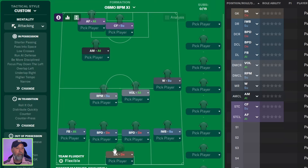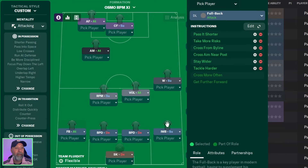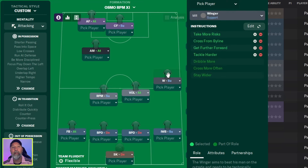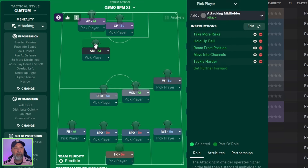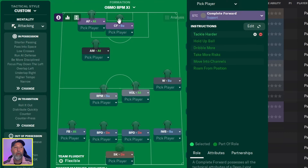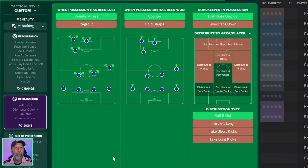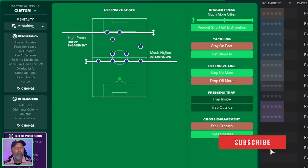Let's take a look at the Osmo RPM XI tactic itself. Sweeper keeper in defense; fullback in attack on the left, inverted wingback on the right in support; ball-playing defenders centrally; a roaming playmaker in support next to a Segundo Volante in attack next to a winger in support; an attacking midfielder on the left-central side in attack; and a complete forward in support up front next to an advanced forward in attack. Attacking mentality — narrow possession approach, pass to space, overlap left and right, focus play down the left, shorter passing, higher tempo, low crosses, press high, counter-press, counter and distribute quickly, prevent goalkeeper distribution, and invite crosses.